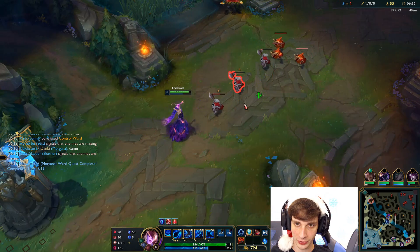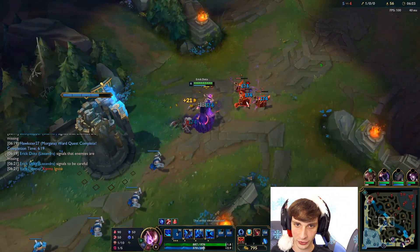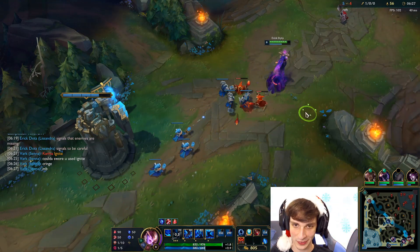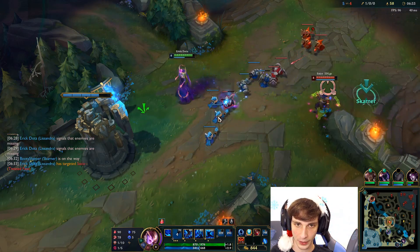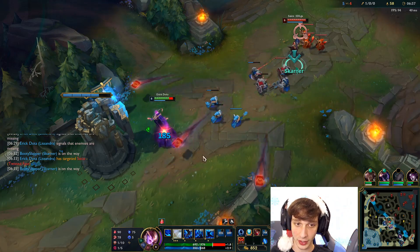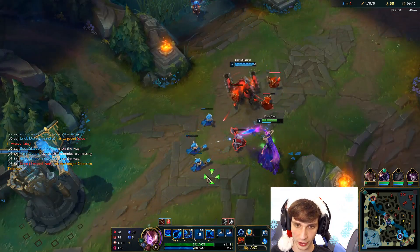I have a kill now. We know exactly where Kha'Zix is too. I'm going to ping my bot lane because Twisted Fate is level six and wants to kill people, and I don't want him to. He doesn't really have anywhere to gank right now, which is good for me. Skarner's coming too because I have my ult — nice, very good.